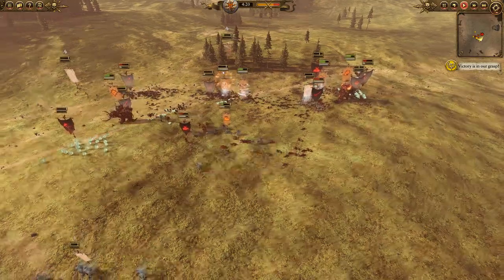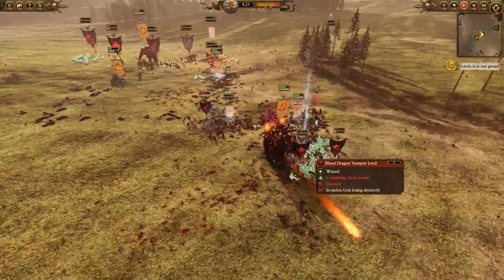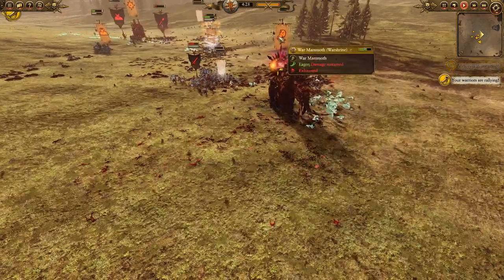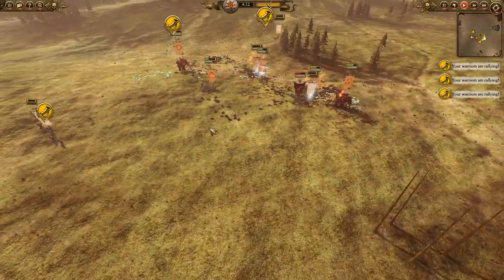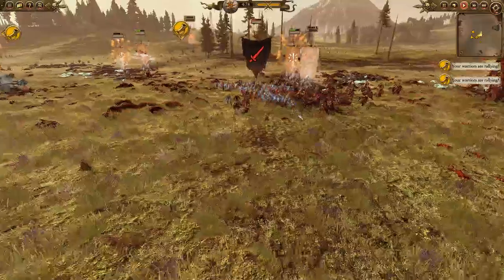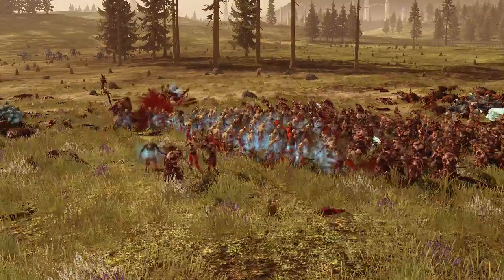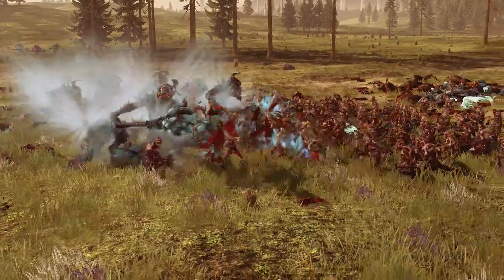Norscan Ice Trolls come back and keep combating the Crypt Horrors in ongoing combat. We get the Fireball to land on the Hex Wraiths, and then the Blood Dragon Lord goes down to the War Shrine — with that it's pretty much GG and everything begins to crumble. All our units rally and we just have to clean up a lone unit of zombies.